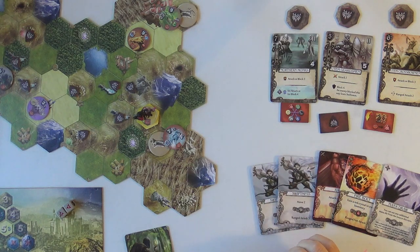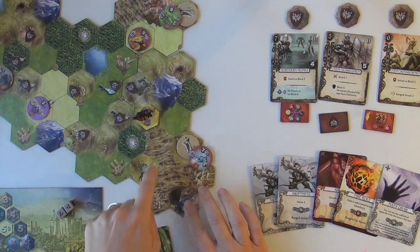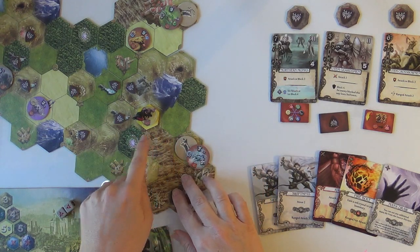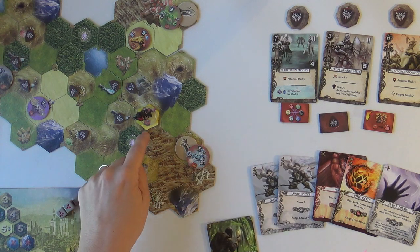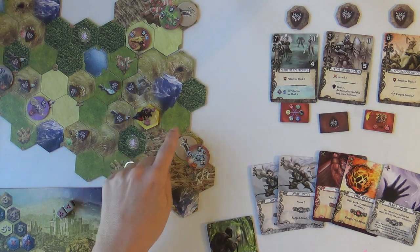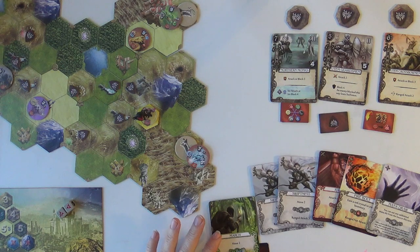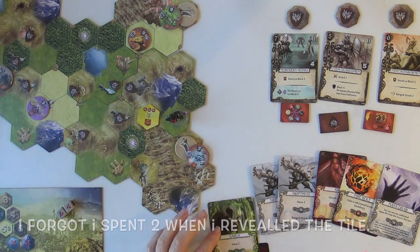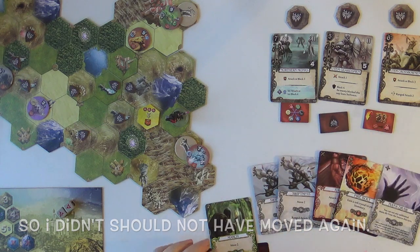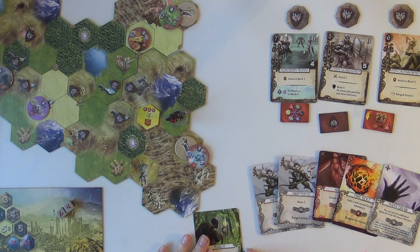I just noticed I placed the tile wrong! Technically it goes here - I gotta line up the stars. I had a move of six, this was a move of three, so I'll move here so I'm lined up. Moving here for three means I have three left, so I'm just going to slide here. I'll lose the keep bonus - I won't have seven cards - so I'll probably have to flip my token. Oh well, that's my plan.